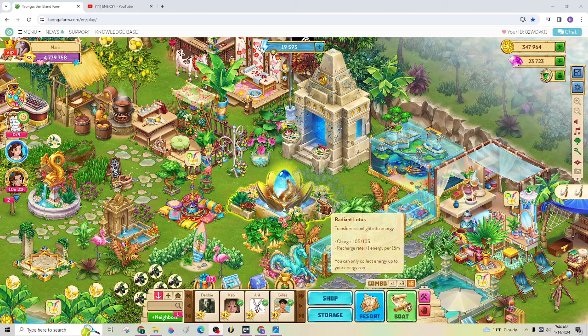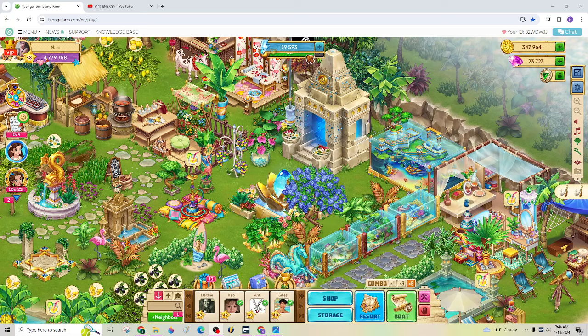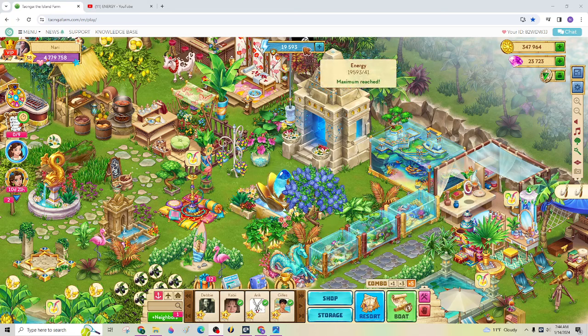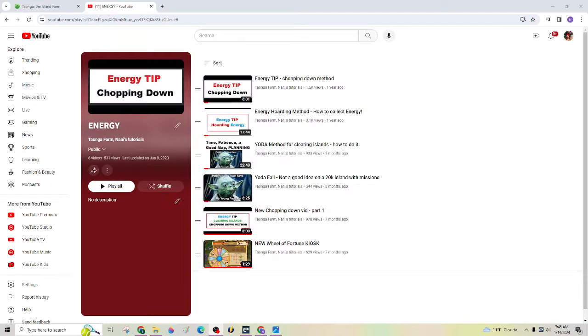After that, take your lotus back to your home island and place it on your island. Here is the radiant lotus on my home island. This really is for people who are not hoarding — you can see I hoard my energy now; in the beginning, it's hard to do that. So what this does is help you to refill your energy bar if you don't have any energy. If anyone wants to know anything further about energy, about hoarding, or using the Yoda method, I'm going to put a link to this playlist in the top comment when I'm done with this video.